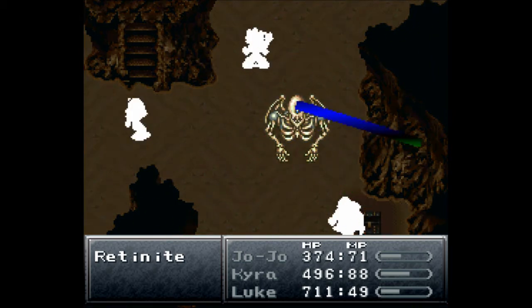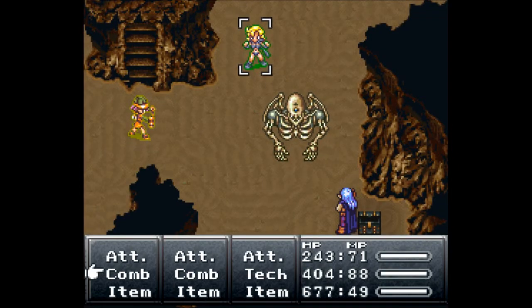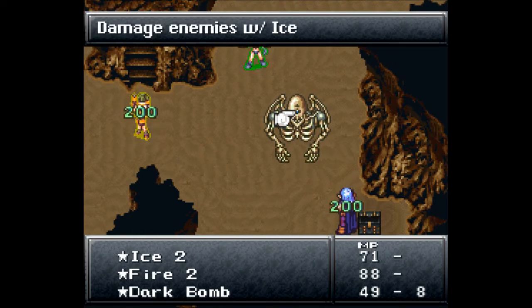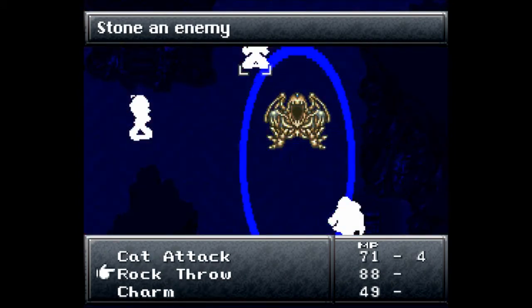This guy is hitting hard. It doesn't help that he has multiple body parts. You need to go for a Lapis, then an Ice 2, and then Rock Throw.